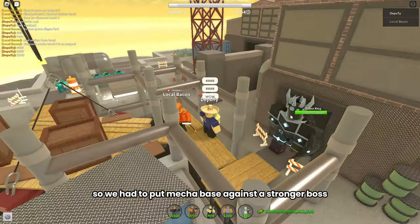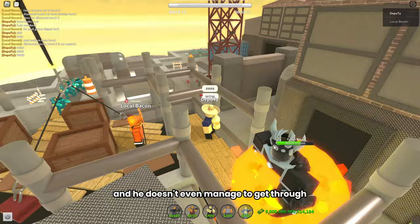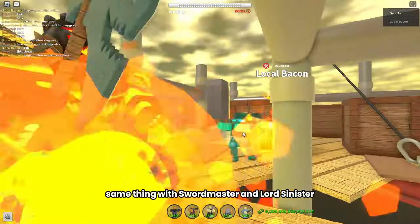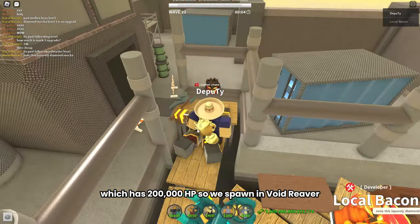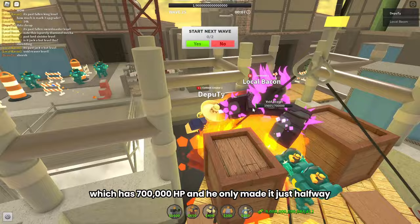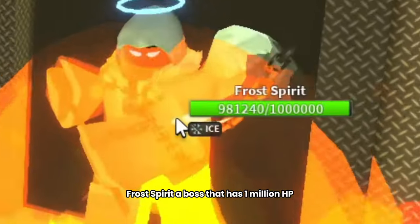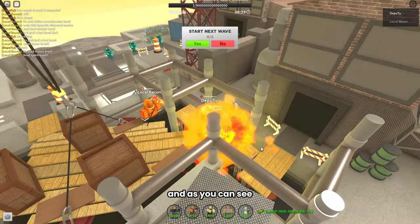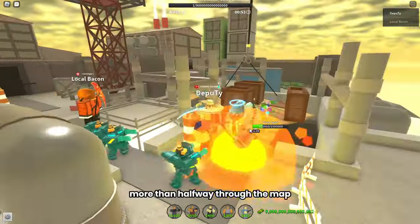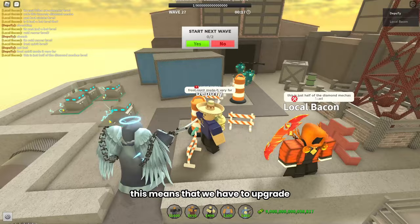So we put Mechabase against a stronger boss, the Fallen King, who has 150,000 HP — and he doesn't even manage to get through halfway of the map. Same thing with Swordmaster and Lord Sinister, which has 200,000 HP. So we spawned in Void Reaver, which has 700,000 HP, and he only made it just halfway. So we spawned something bigger: Frostbeard, a boss that has 1,000,000 HP. And even though Diamond Mechabase has a ton of DPS, it still manages to get through more than halfway through the map, almost getting to the end. This means we have to upgrade.